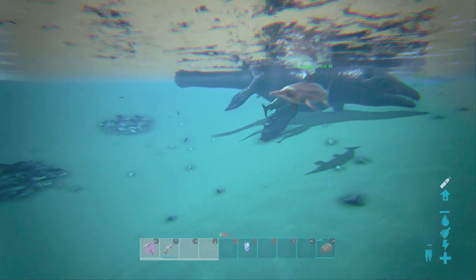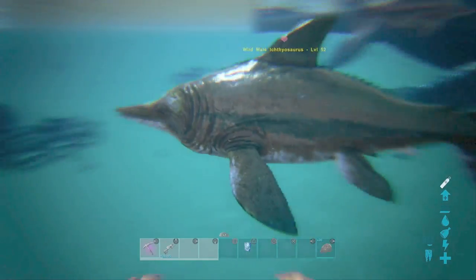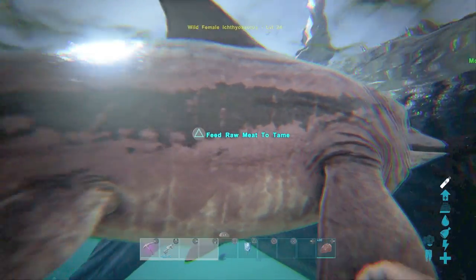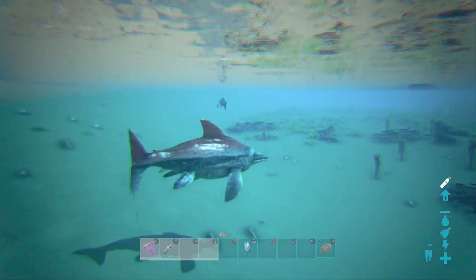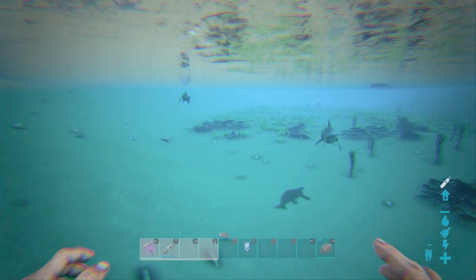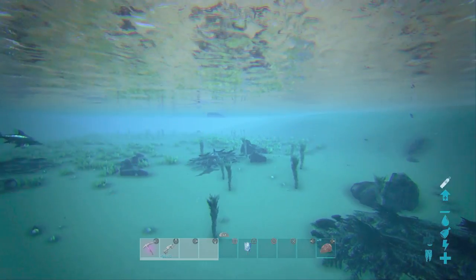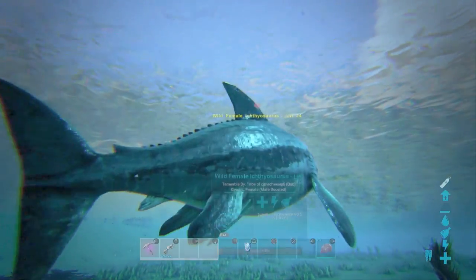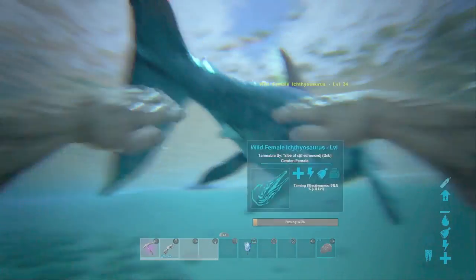The lucky last dino on this list is the Ichthyosaurus — once again, one of the easiest tames. They literally swim to you begging to be tamed. All you need to feed them is raw meat, raw prime meat, or fish meat. They swim around for a little bit and they're non-hostile, much like the Lystrosaurus — unlike the Dung Beetle we saw was a little hostile. You can pretty much just swim after them before their taming bar depletes. I've got the jetpack on so I swim really fast, but you can easily catch up to them. They don't swim too far away from you unless they get attacked by something, in which case they'll swim very far away and their meter will reset.